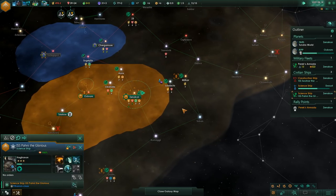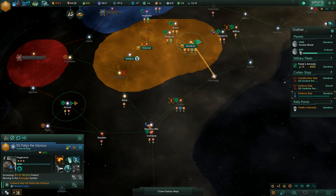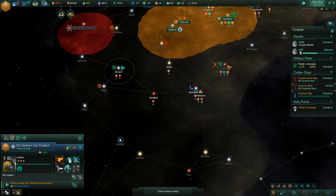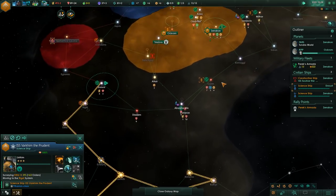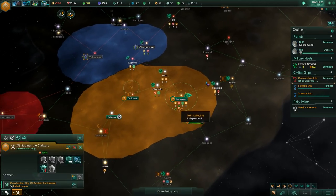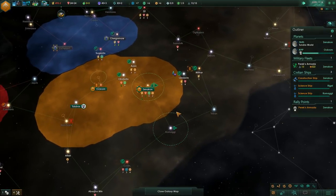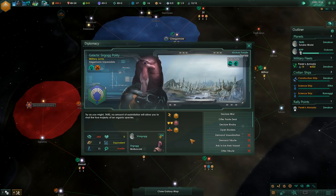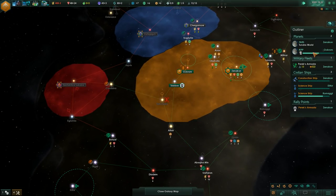Ship augmentations completed. Let's get the science ship to go down the pipe a little bit and see what we can find. There's a pulsar down here. I really wonder how the AI interacts with things like the horizon signal. We can get a little bit of additional energy. These guys are still equivalent to us — we won't be able to take them on for a little while. They got a defensive pact with the Han. So if I attack one, they're basically in a defensive pact with each other. That is a problem.